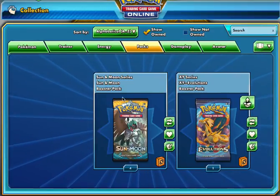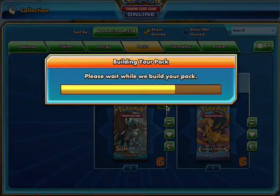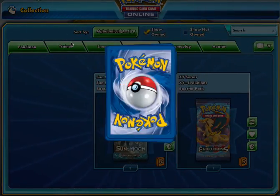We got four Sun and Moon packs and we got one Evolutions pack, and hopefully they're as good as last time. If they're not, I'm still cool with it just based upon how good last time was. But oh man, I'm still so hyped.